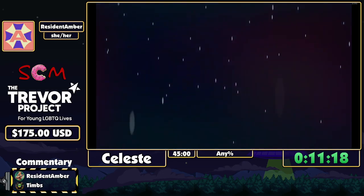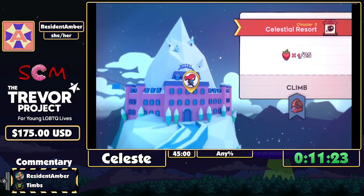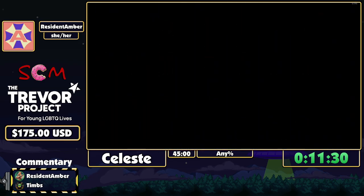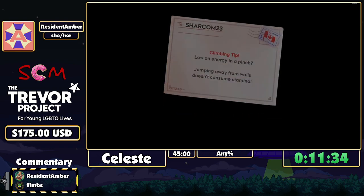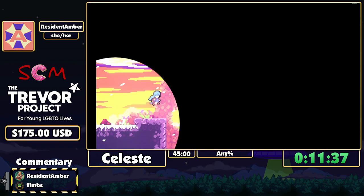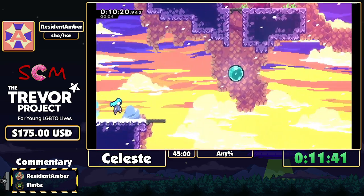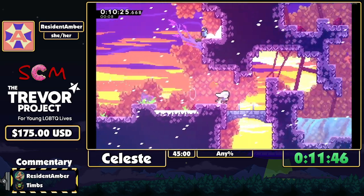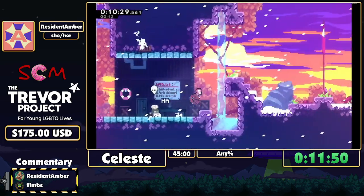That came out to like a 6:14 — I want like a 5:45 in that chapter. Nine deaths — rough. That section is like the first real big difficulty escalation. This next chapter is not easy but it's definitely a bit of a break compared to chapter three, where the big mechanic will be these cool little clouds and wind.